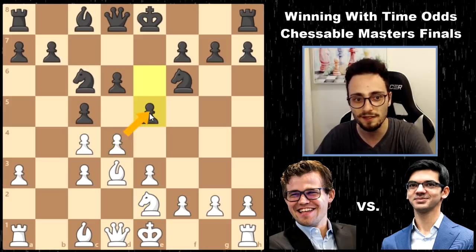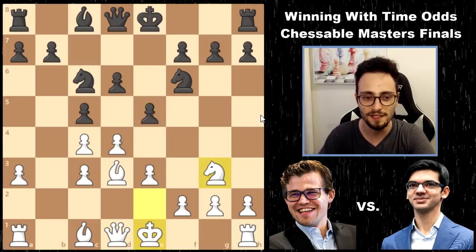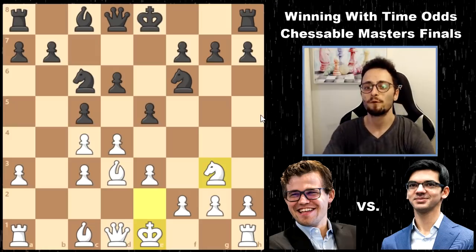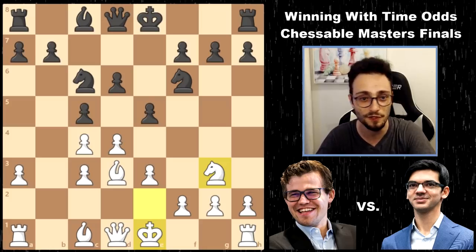Normally white castles here, but in true Magnus Carlsen style, he plays Knight to g3, which is not a theoretical move. I only saw three or four games in the database played with this move, so Magnus takes the game out of theory.